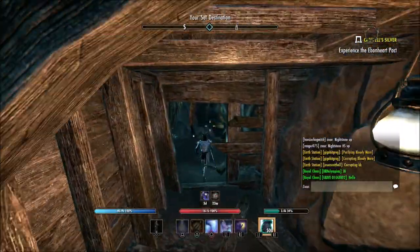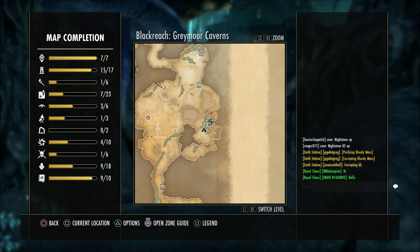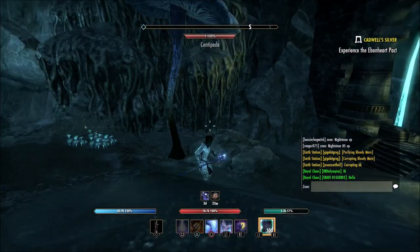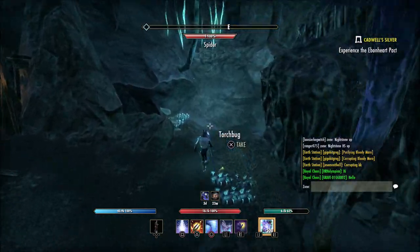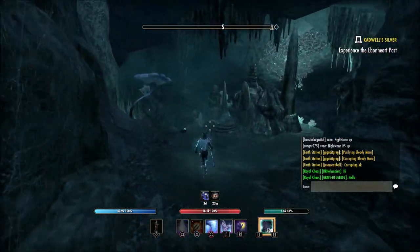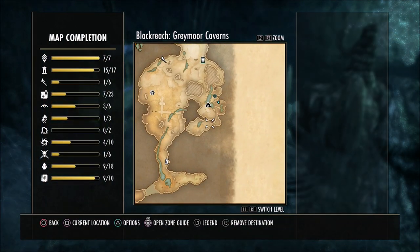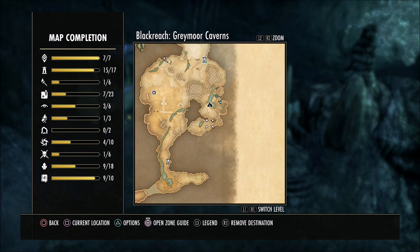Now once you come out of this area you're going to see we're back into the Black Reach map. You'll see this building in front of us with the broken bridge. You can turn around directly behind us and go into this pretty much spider cave — you're going to see all these cobwebs and things.